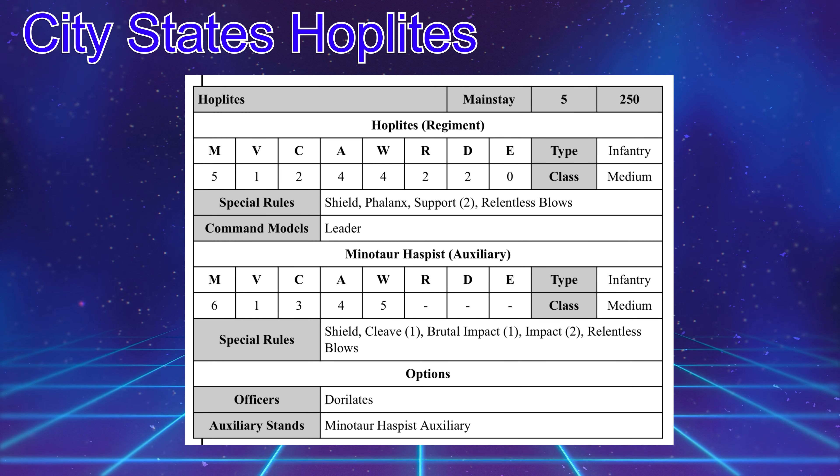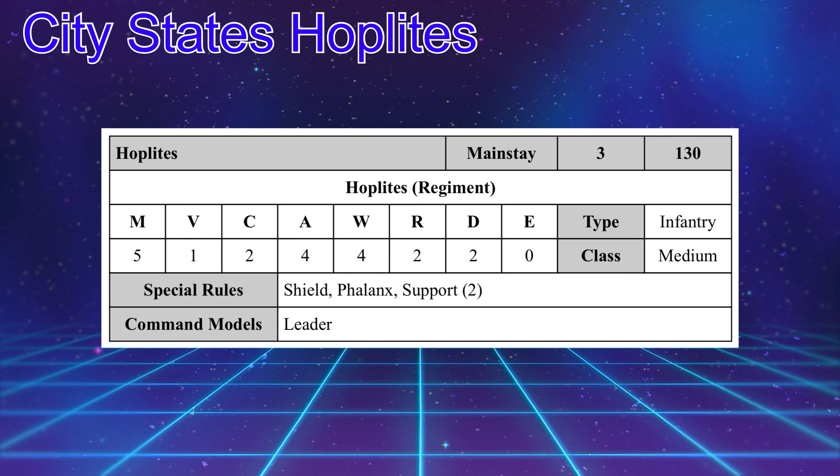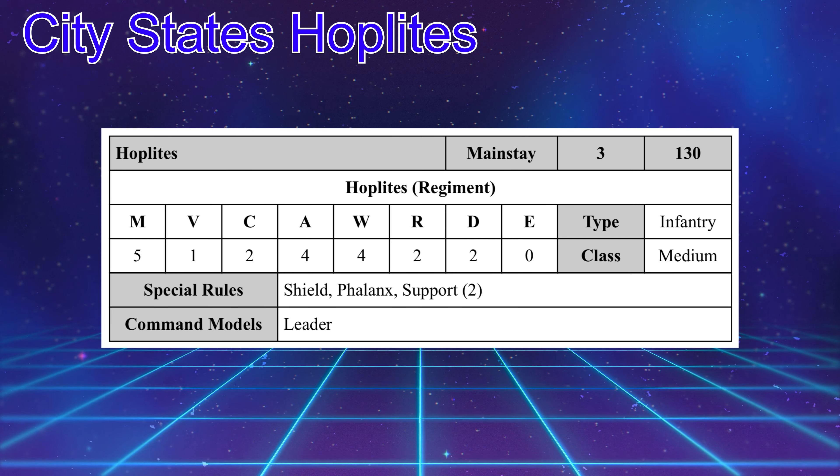There is one other build I want to talk about — I call this unit the Roadblock. You need some screen units in your army, and a 3-stand unit of Hoplites is great because of their high defense. They can move out in front of your bigger units and screen, block big monsters, or block big cavalry units like the Ash and Dawn, the Crimson Tower, or the Thunder Riders, and help protect your Hoplite units. They're cheap enough to where it doesn't matter as much, and they have a chance of surviving — which is a big deal.